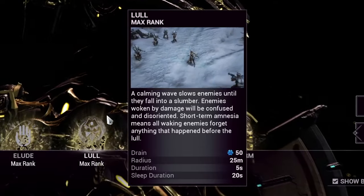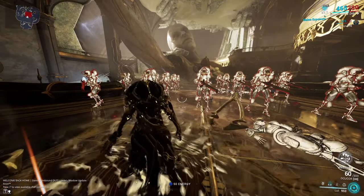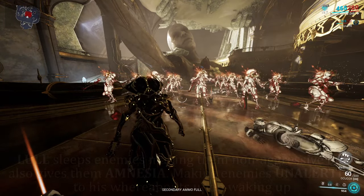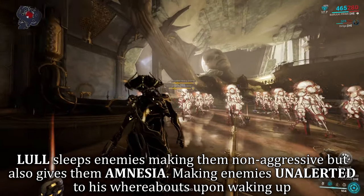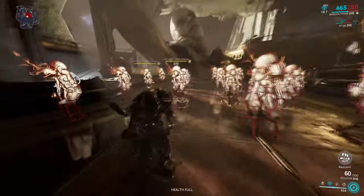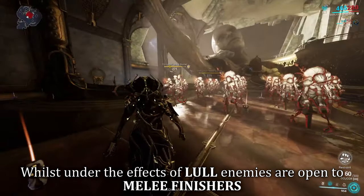Baruch's second ability is Lull. When cast, an AoE wave of relaxation will emit from Baruch. Any enemies in line of sight or aware of Baruch's whereabouts will become lulled and put to sleep. This resets the enemy from their alerted state back to a neutral one, bringing peace back to the battlefield. During their sleep, enemies are open to melee finishes — a good way to burst them down if you need to.